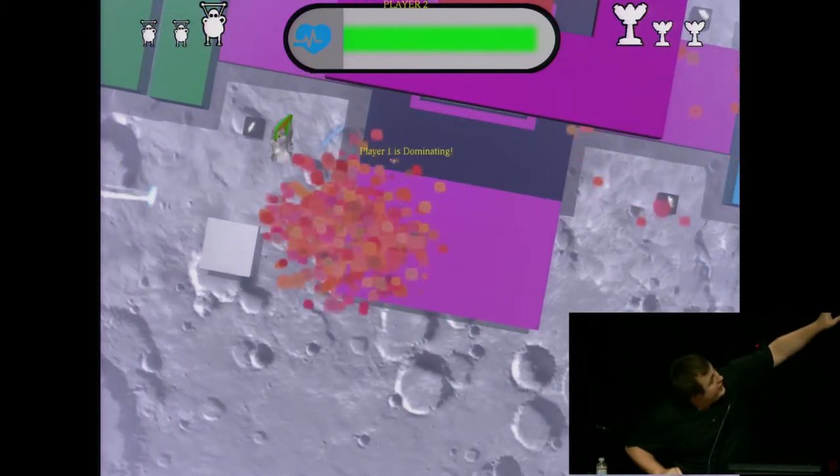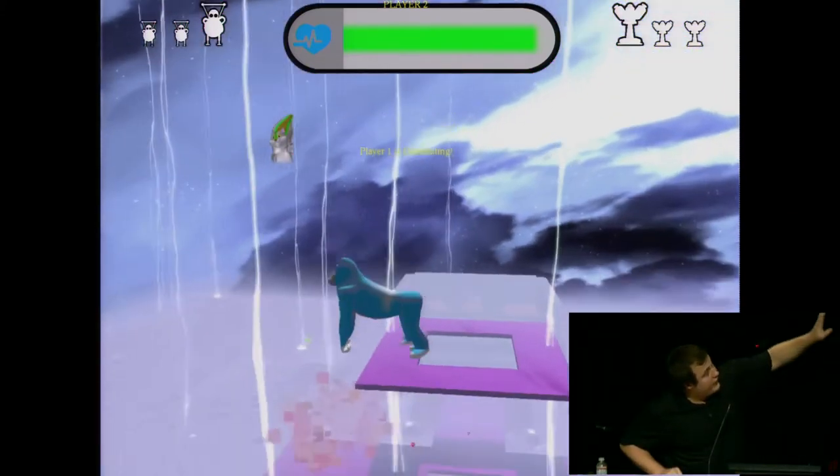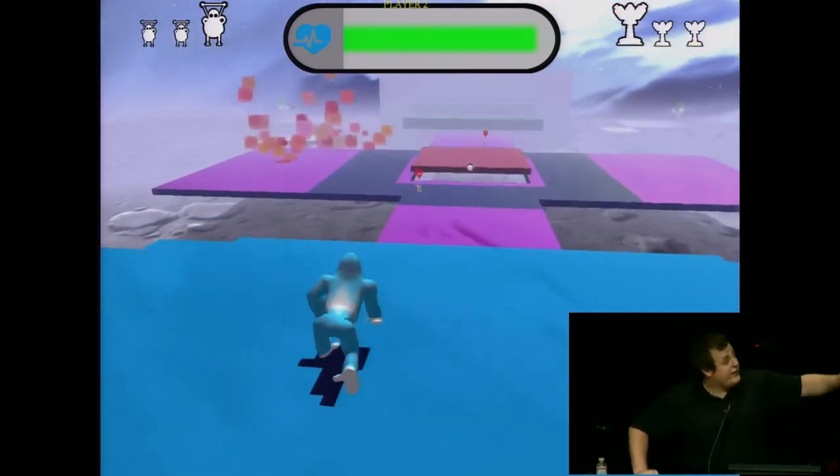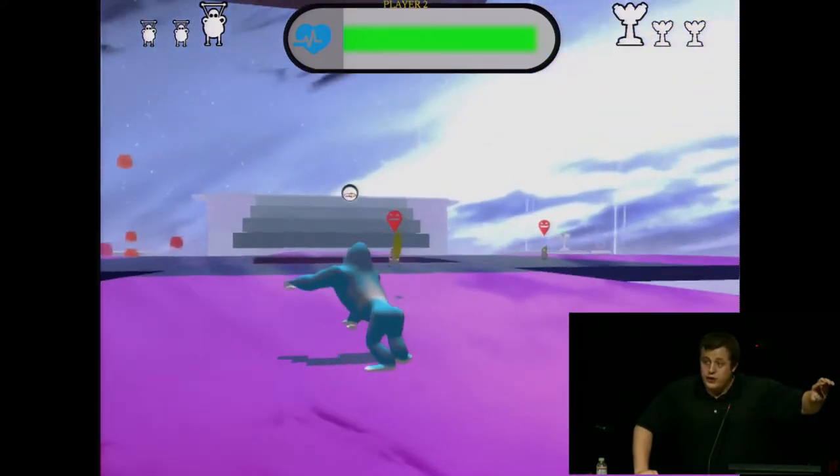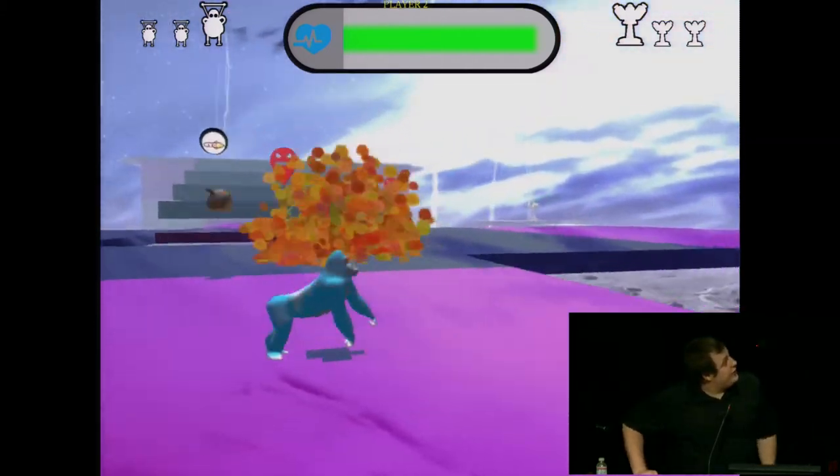Just to go over the UI: the icons on the left and right at the top are the towers that are left. The main tower is the big icon and the smaller icons are the two little towers, so you'll be unable to damage the bigger tower.